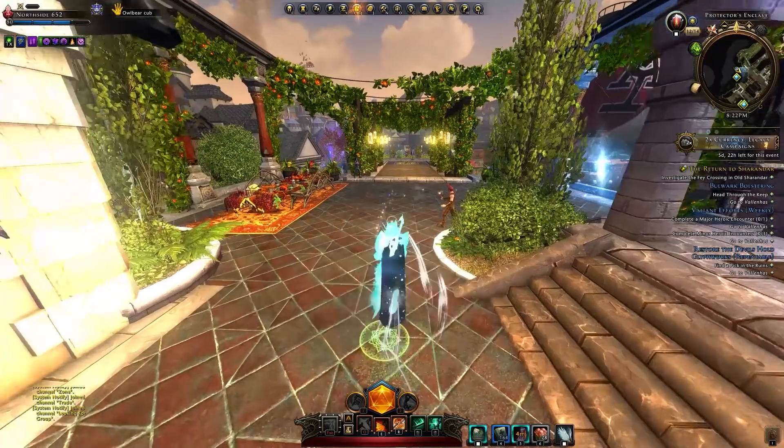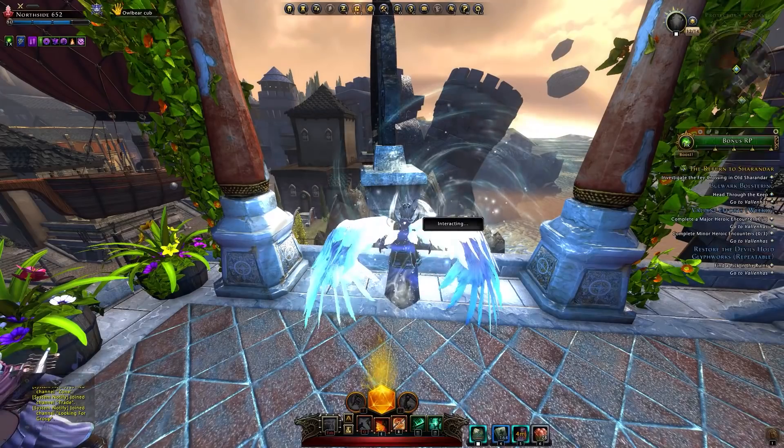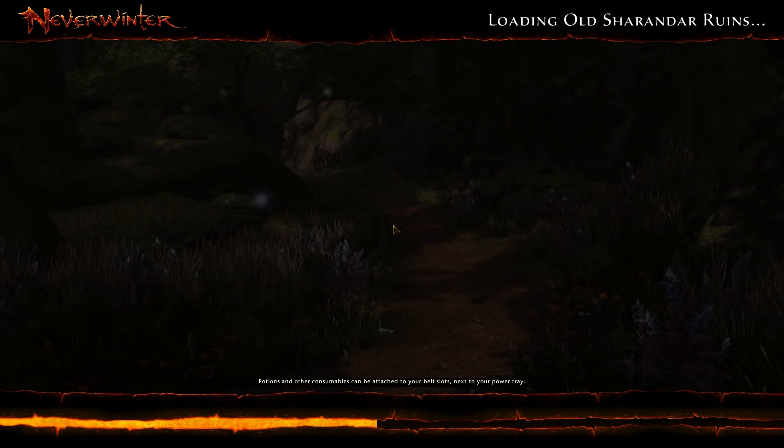Here we go — we're going to the old Sharandar ruins and through the actual Protectors Garden. As you can see, this is a fake crossing and we're going to fight many foes. I'm going to leave the cutscene so you can enjoy it.